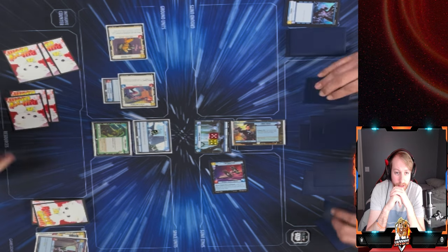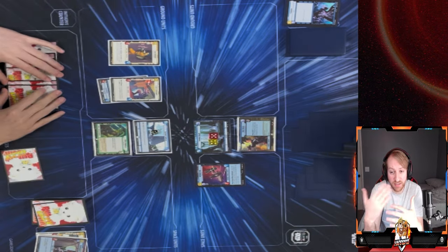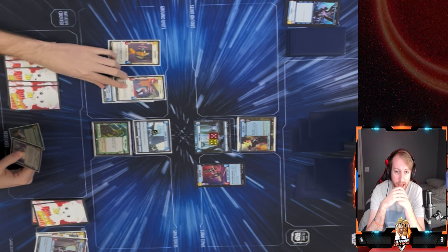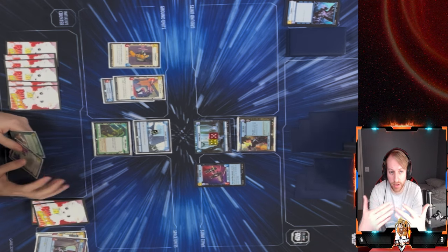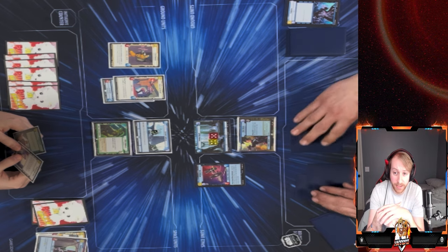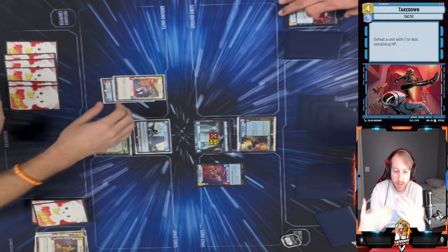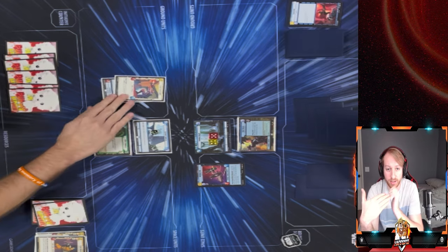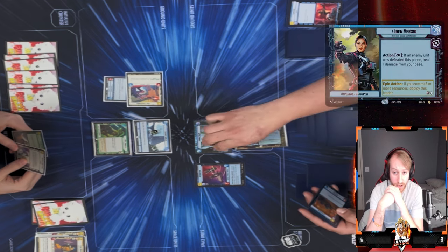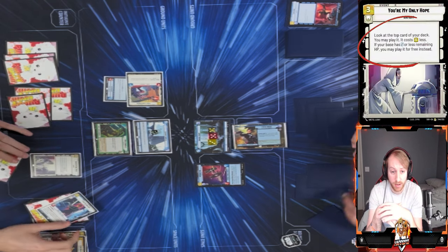I almost fumbled by forgetting I could play Luke right then — my bad. He's out of resources at this point. He entrenches Luke, which is where things go bad. I should have grabbed initiative but I needed that pressure. I play Ezra and get off another four damage on base, then give Luke a plus one/plus one. I'm dealing five damage but he swings for two, trying to keep momentum going.